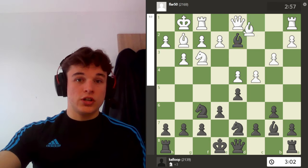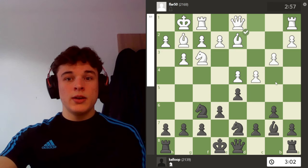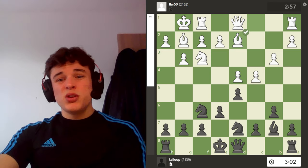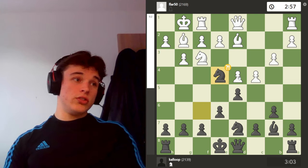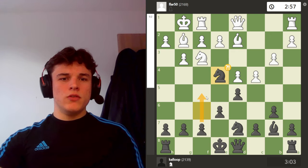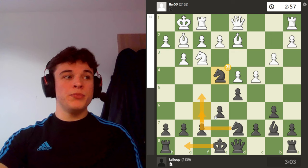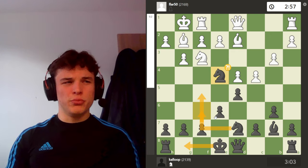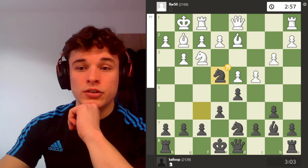Here the computer wants me to take, but I go knight e4, because again I want to fulfill my plan of — ideally — playing f5, knight f6, castle, in a sort of Dutch Pillsbury knight style, where I'm solely focusing on the light squares.